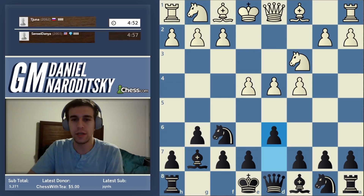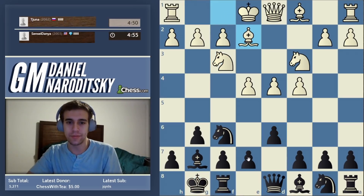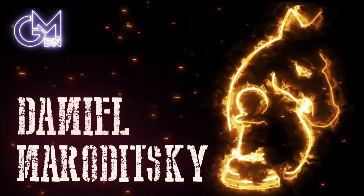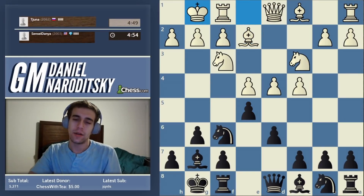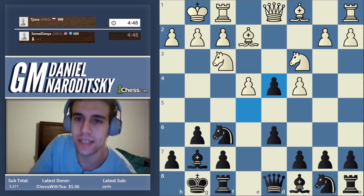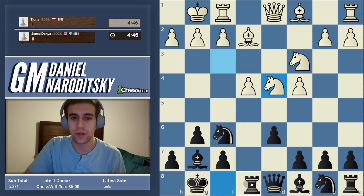Thank you everybody once again for the tremendous support and all these subs and all the hype. So this guy plays the main line, and I'm going to play a very interesting line that I like to play - that's the move E takes D4. In effect, we've gotten the Morozzi by Instructor from the last game.